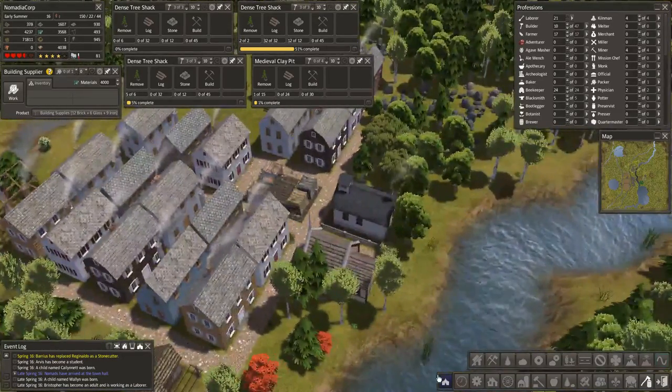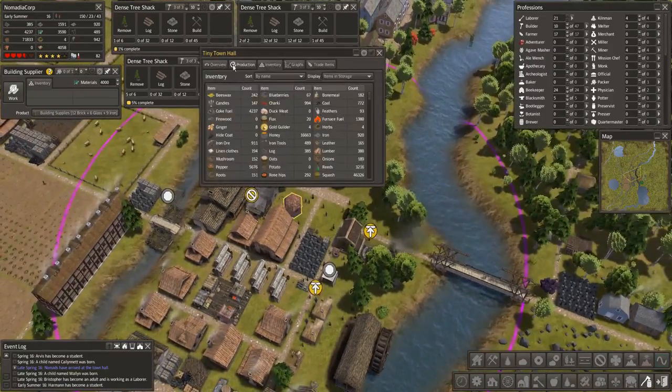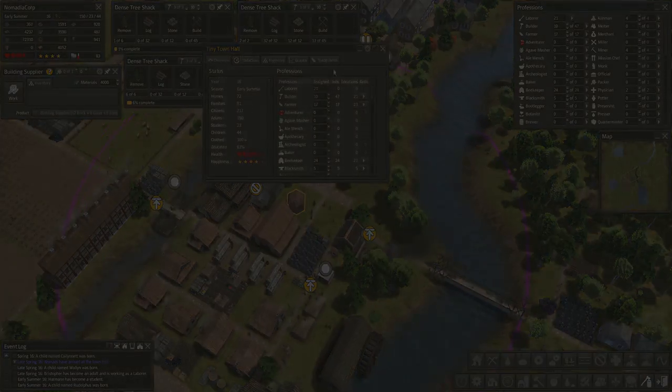How are we doing on nomads? Or how many are coming? 30 stinking three. Oh my goodness, 81. I don't have enough homes finished.